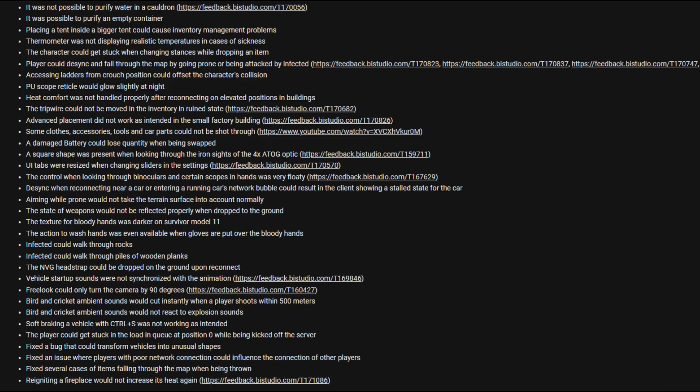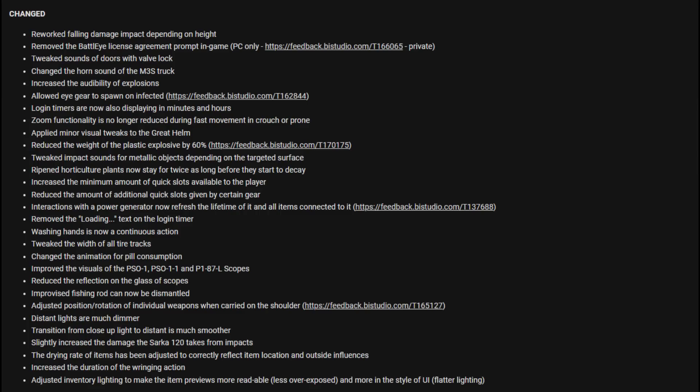Now let's go through everything changed. They reworked falling damage impacts depending on height. They removed the BattlEye license agreement prompting, for PC only. Tweaked the sounds of doors with a valve lock. Changed the horn sound on the M3S truck.